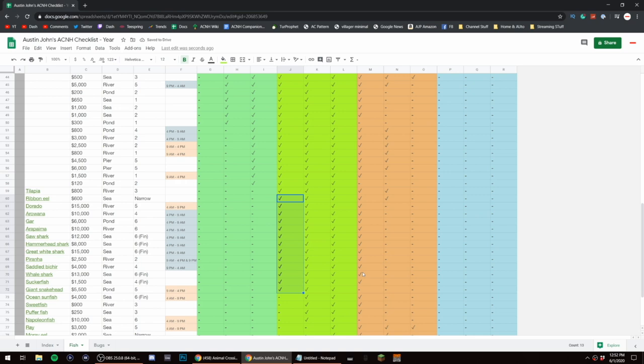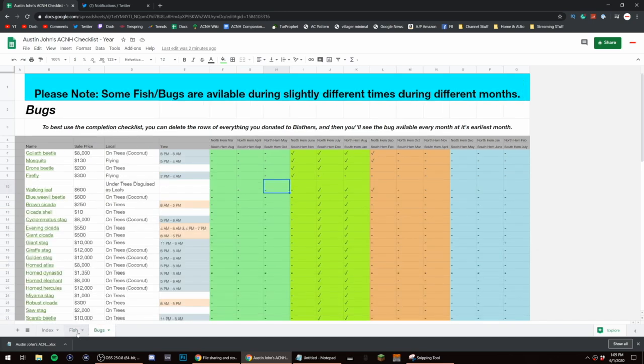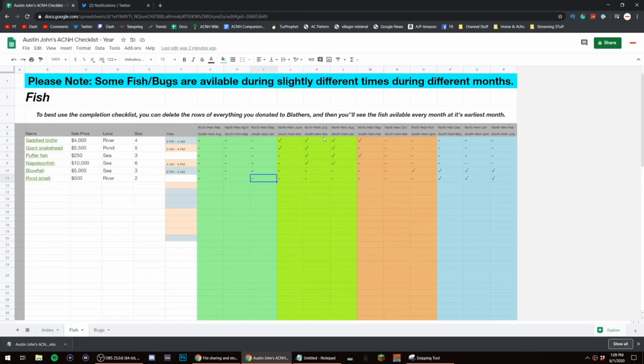Apparently we have a whole bunch of sharks available, which I already have most of. Since I started recording, I actually found a problem with the bugs page, so that's now updated. After clearing out everything I already have, I see that I only have two fish to catch this month.